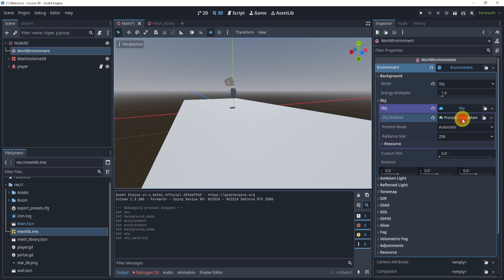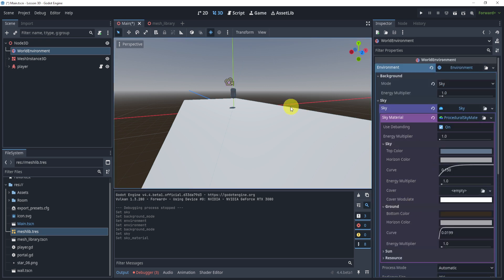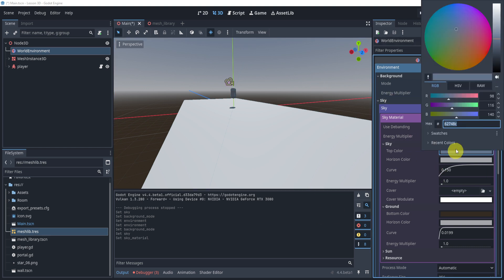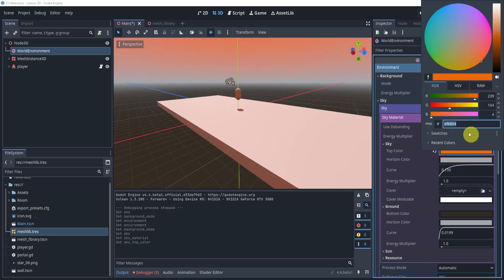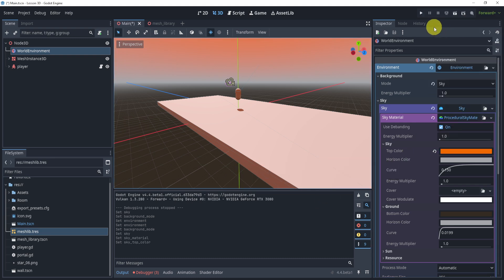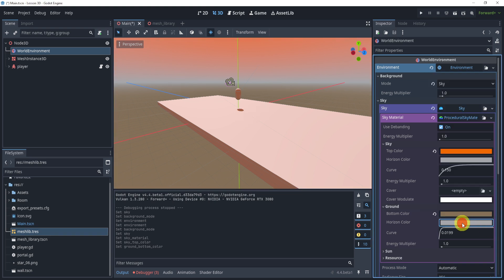With the procedural sky selected you get a grayish sky by default. If you click into the sky resource you can go to the Sky, Ground, and Sun properties. The colors correspond to what you see in the scene, so we can change them to whatever we want. For my top color I'll paste in the hex code — you now get an orangish sky. The horizon color we can keep the same. For the bottom color I'll change it to a slightly less dark gray.